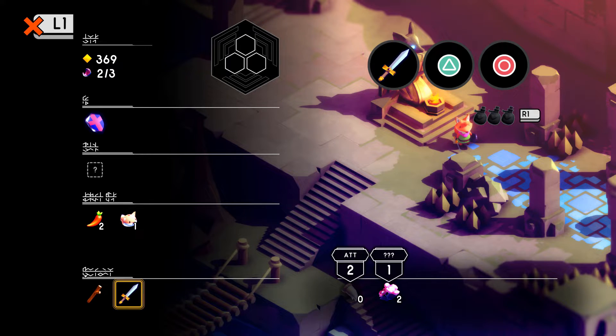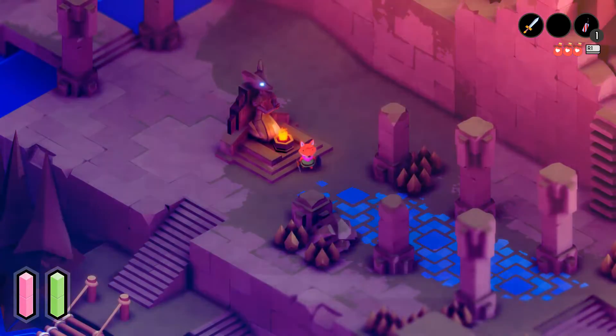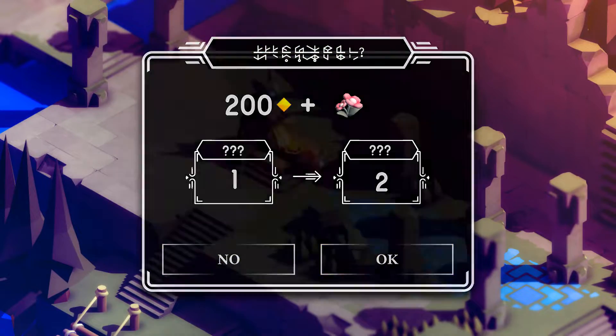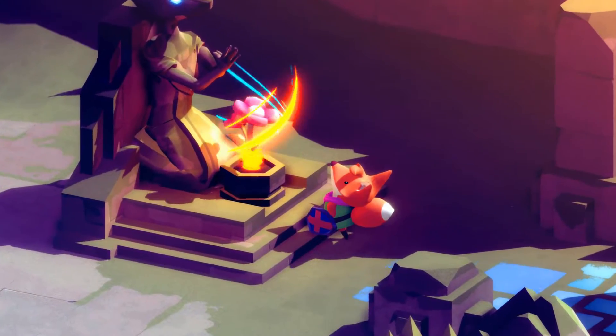So because we already saw it in the tutorial, the flower will give us more health. And we need to be — whoops! I did not mean to do that. Force of habit. We need to be 3-3 for the Garden Knight, so we'll do this. We might be able to do it again, but we might need some more money.